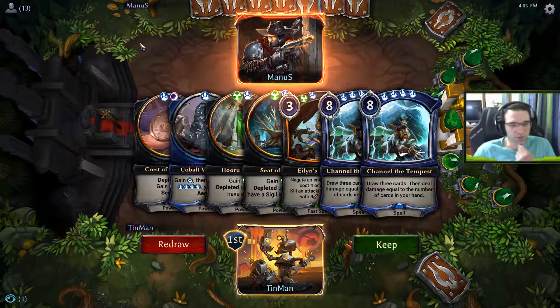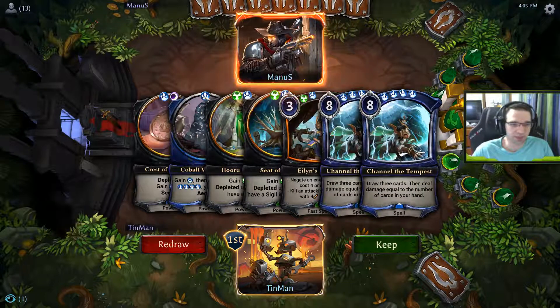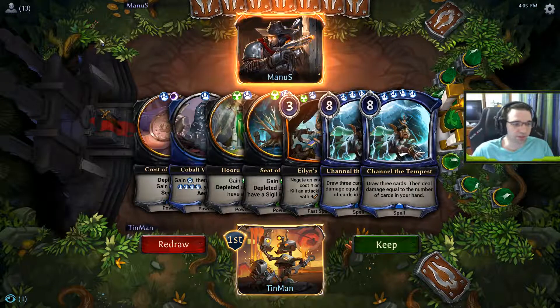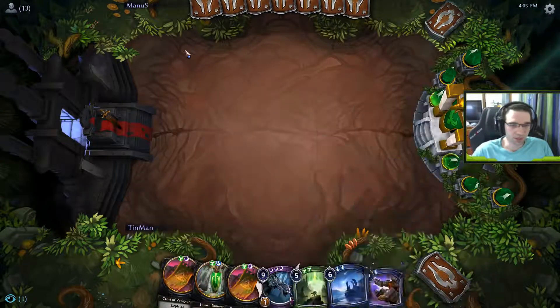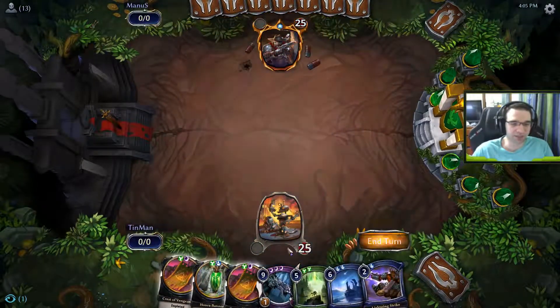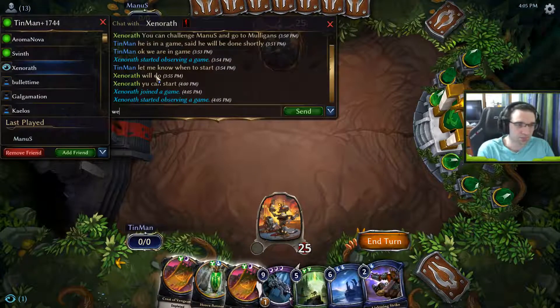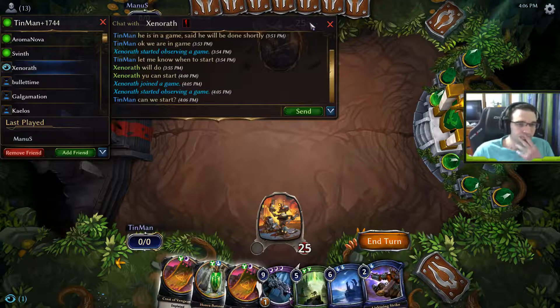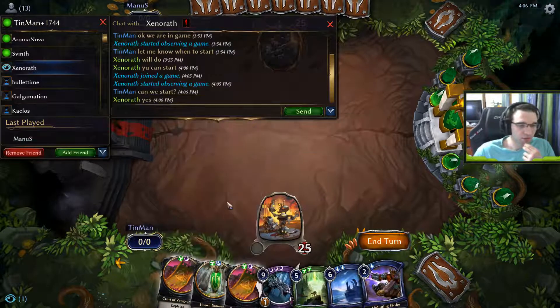This hand is not great — we obviously have 2 Channel of Tempests, which we really don't need. They don't help us stabilize the game, and we don't even have double shadow either. So we're going to redraw this hand. This hand is not a whole lot better either. I actually considered siding out Last Word. Let me check with Xenorath if we can start — and then we'll probably just play our Huru Banner.